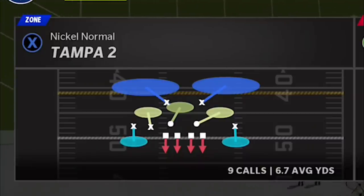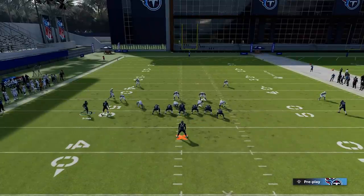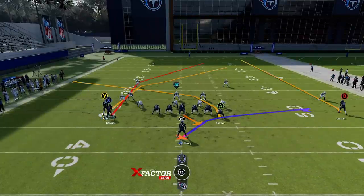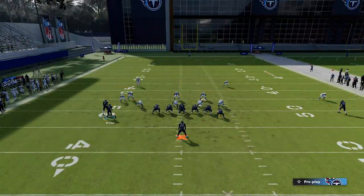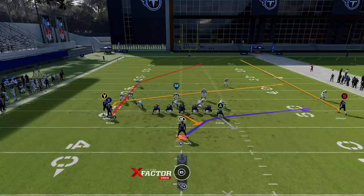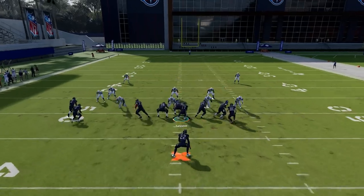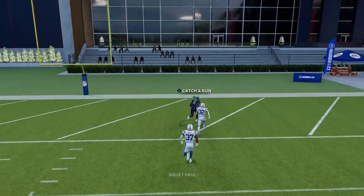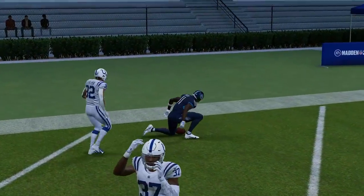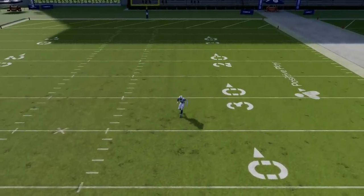Let's pick the PA corner post and start with Cover 2 — we'll go with Tampa 2. When it comes to Cover 2, you want to run this from a hash mark to the open side of the field. Make the motion every single time. Against Cover 2, I'm going to put the Y route on a slant, put the A route on a pass block, and put the B route on a 10-yard out route with a smart route. This is going to pull the safeties apart to the point where I can beat the deep safety right up the middle — easy one-play touchdown.